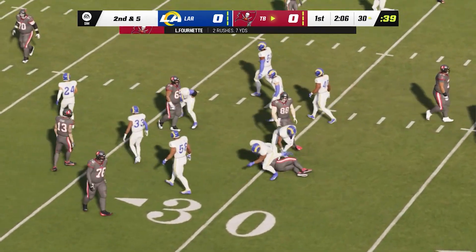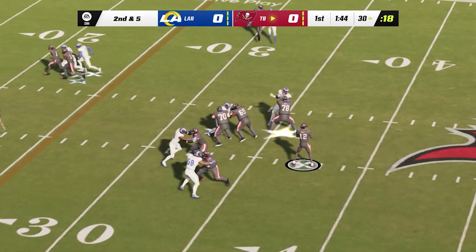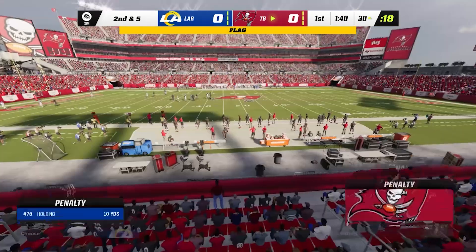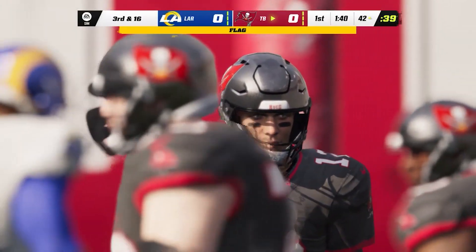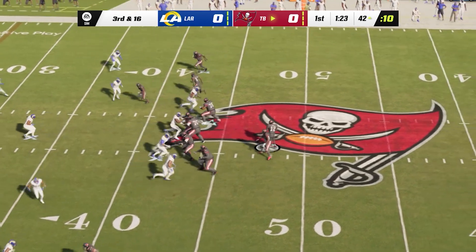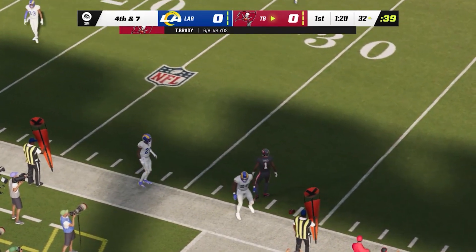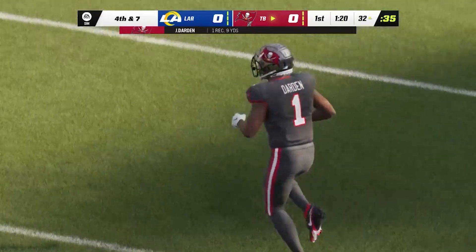And this will be a gain of five. Now Brady — and the Rams got him, they bring him down. They will take the sack instead of the penalty. Back to throw, open net, it's Jalen. And he gets it down a yard or two shy of the 30 before he's out of bounds.